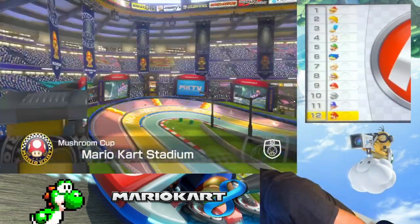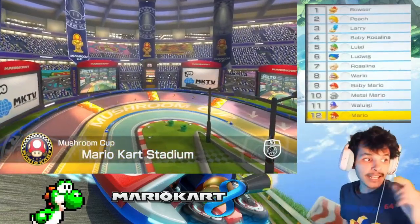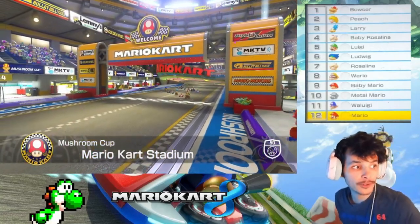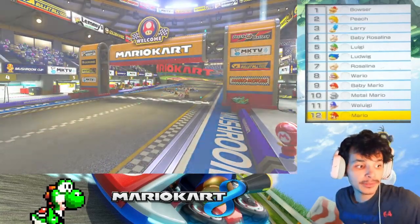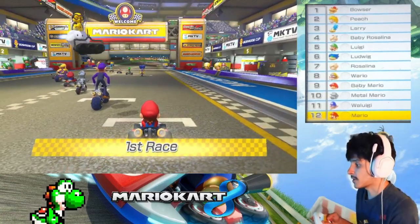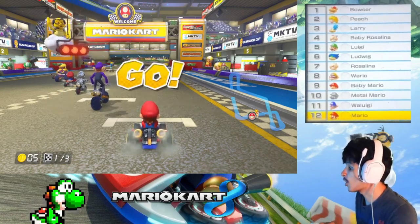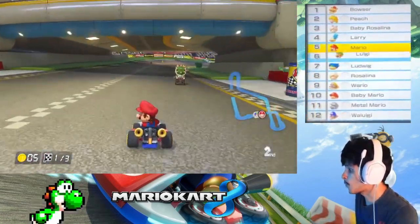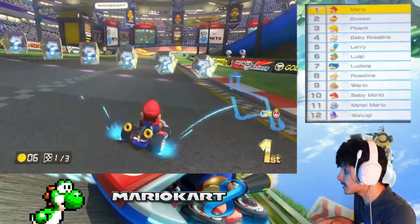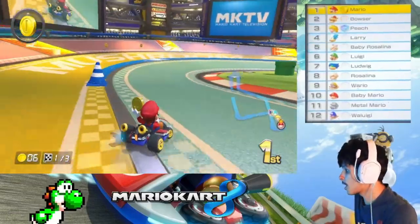I have to press the map here — there we go. As you can see, the map is on the GamePad so you can see who's in first, kind of like Mario Kart: Double Dash. Let's get started! The map's always on because I want to make sure I can see it.